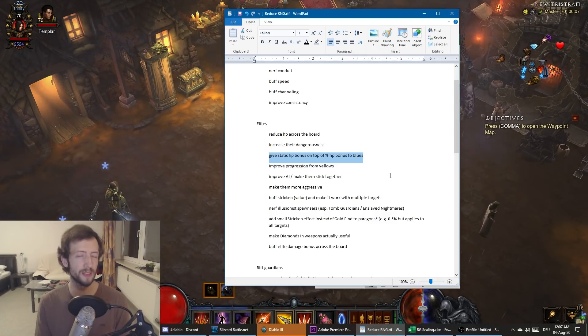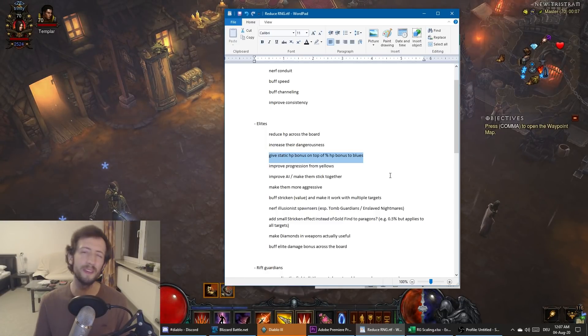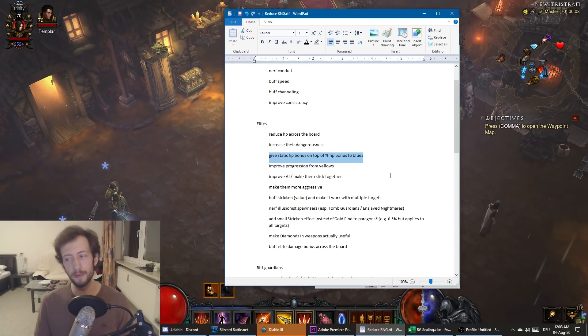You could also buff the progression gain from killing blue packs since they have more HP. On top of the globes, give them something like double the progression — so when you kill a Gloom Wraith you get nothing extra, but when you kill an Armadon at maybe 0.7%, you'd get like 1.4% on top of the globes. I think that would be a pretty good change to even it out and not make it so bad when you get all the really big packs.